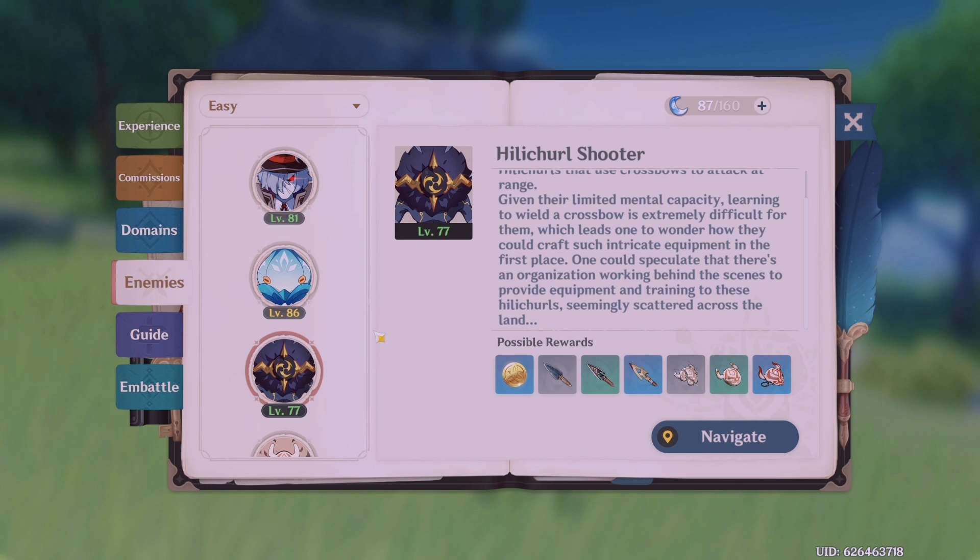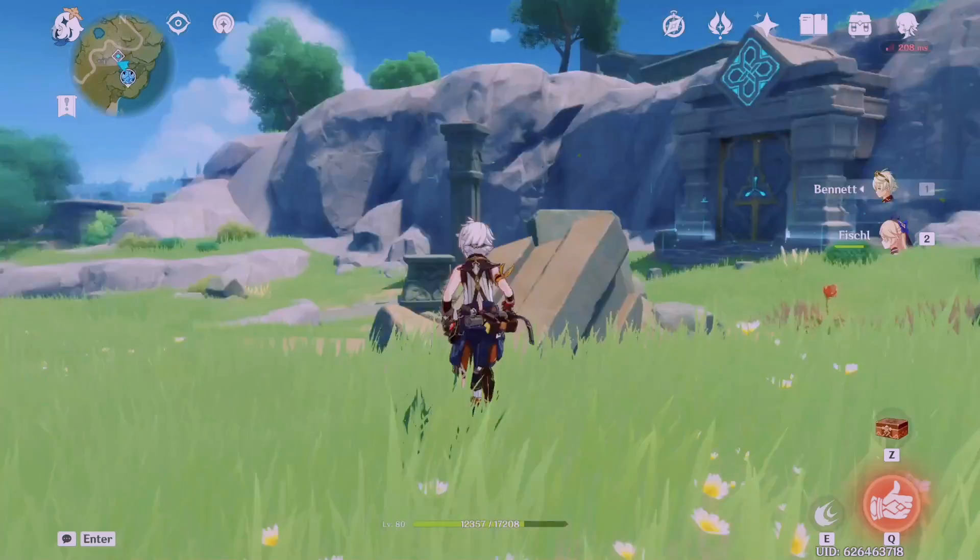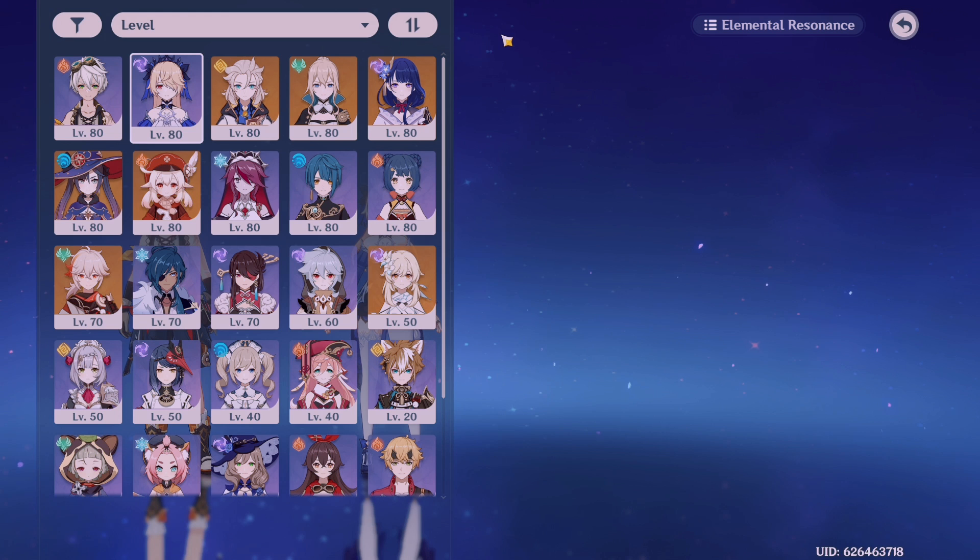Choose your team according to what enemies you're going to be fighting. Sometimes I don't even use my default teams in Spiral Abyss, just because the enemies don't match up with my usual team. Sometimes I use a team completely new to me that I would never use in the open world, but because of the enemies I would change my team.